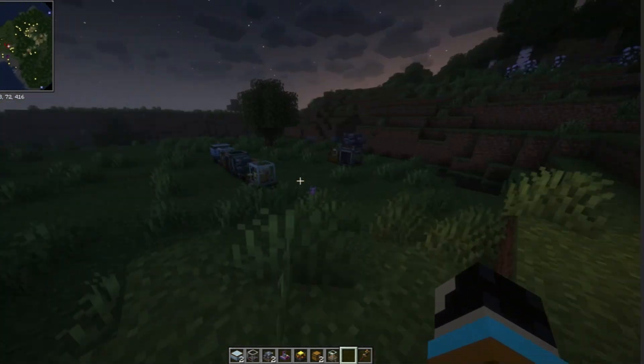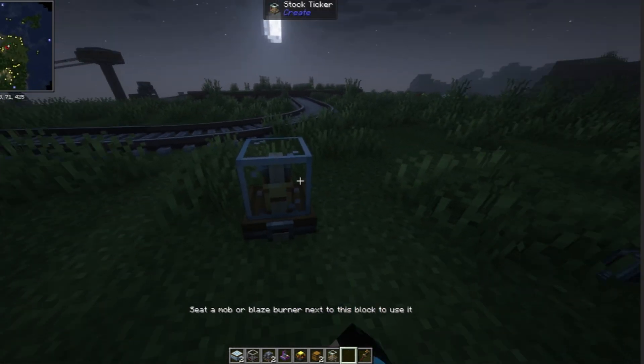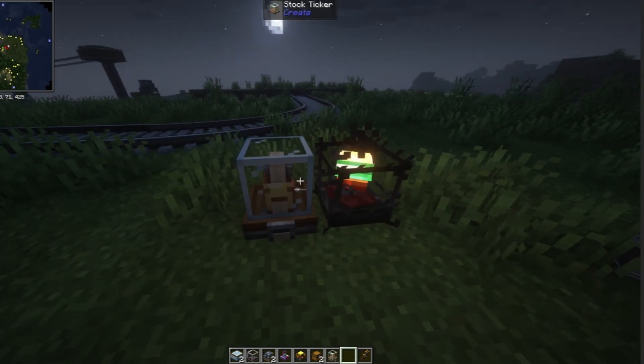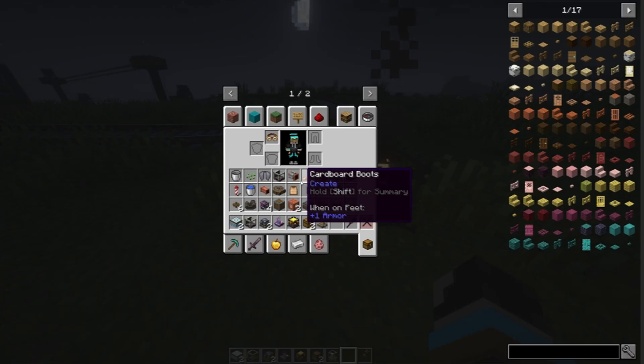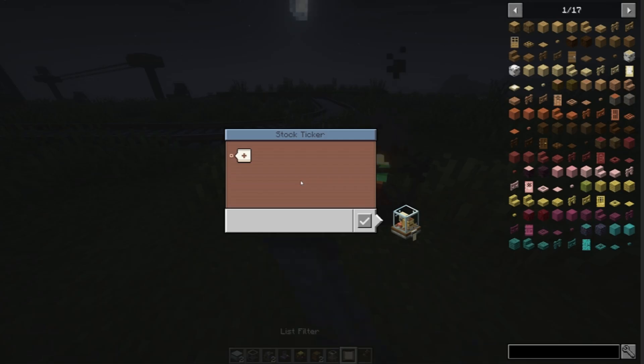I'm going to show you guys how to make this. First you're going to put down a Stockticker. Then you need a mob next to it — I'm going to use a BlazeBurner for example — and then you'll be able to see stuff inside of it. It gives them a hat, which is great. Then you want to get a filter to filter your items, and put it in there.